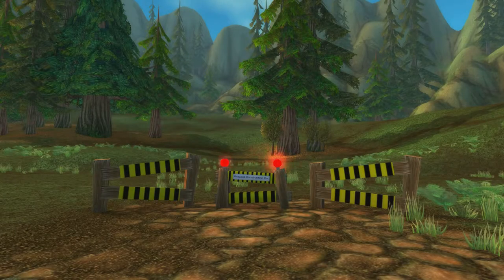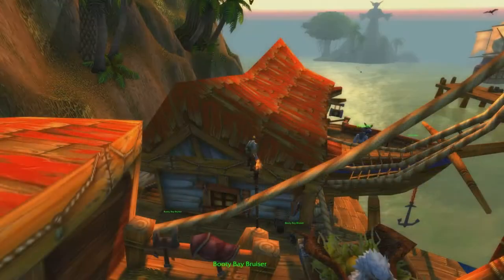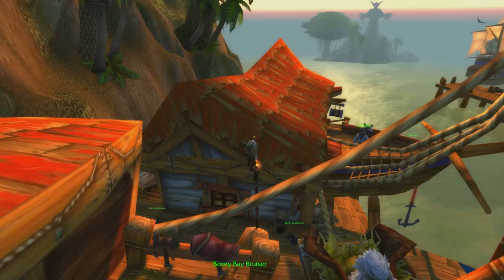Buildings and structures act differently from terrain and can rarely be wall jumped in the previously mentioned ways. Jumping on the edge or side of a building's roof will often get you stuck, but jumping on the walls of the building can rarely be pulled off at all. But when it's possible, you can usually jump vertically. An example of that would be the old school Stormwind Auction House Jump, or the top of the Booty Bay Inn Jump. The first is extremely difficult to recreate and works only in that specific spot, while the second uses a consistent technique that works on most roofs.